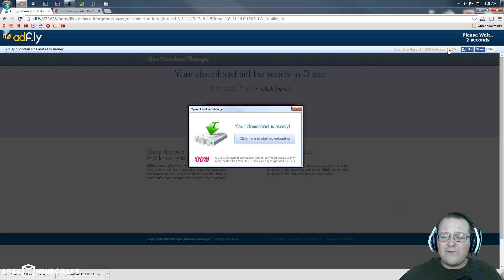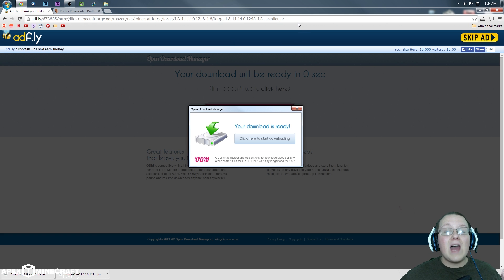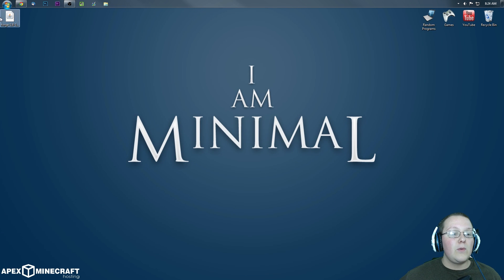It will then take us to AdFly, where we have to wait five seconds. If you have any problems with AdFly, simply right-click and reload. If that doesn't work, Google how to enable cookies on your browser, follow the tutorial there, and you'll be good to go. Go ahead and click Skip Ad up here.